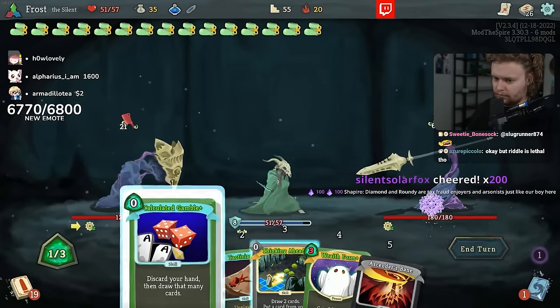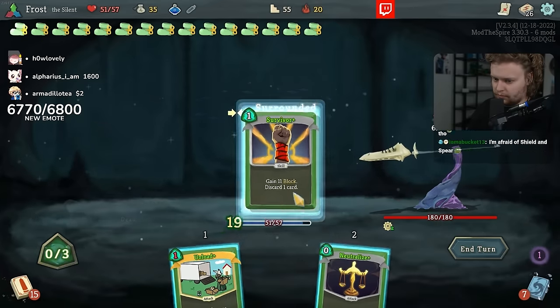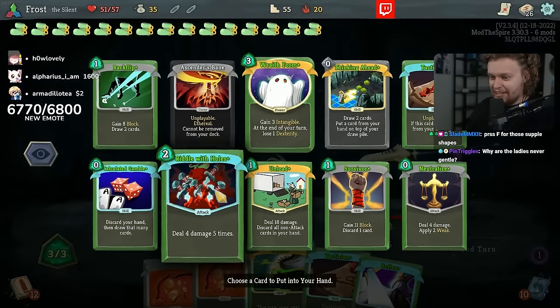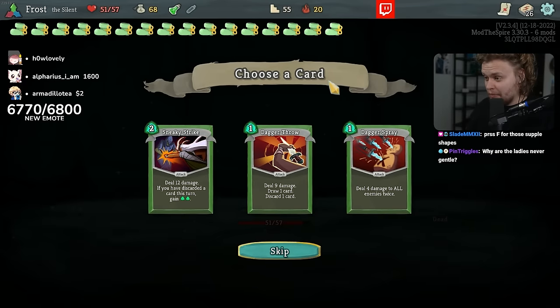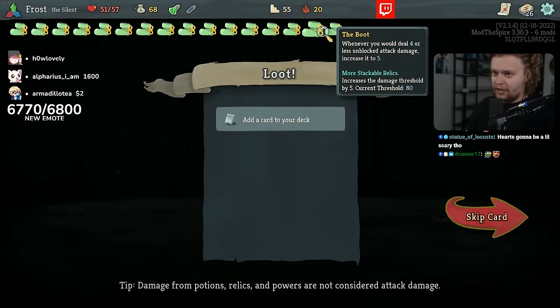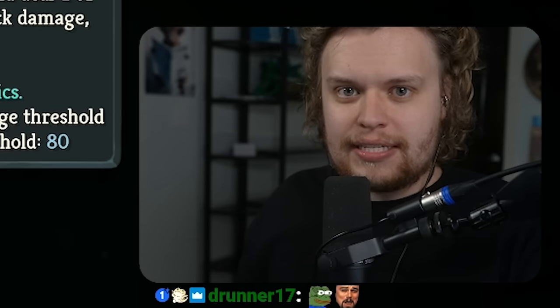Diamond and Roundy are tax fraud enjoyers and arsonists just like our boy here. Get the Riddle with Holes, honey — get the riddle with holes out of the bedside table, somebody broke into our house, we got to take care of them. All right, our threshold going into the heart fight says: if we deal less than 80 damage, deal 80 damage instead.